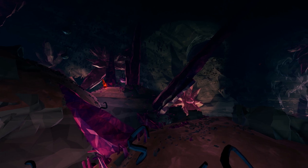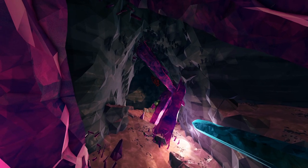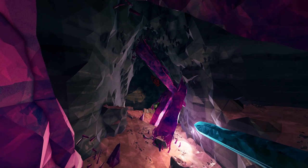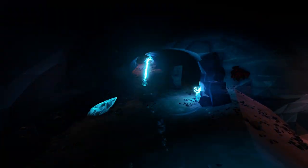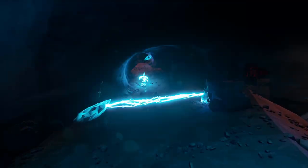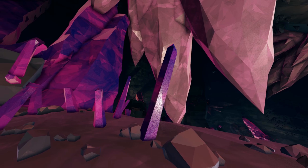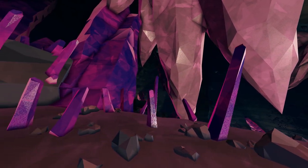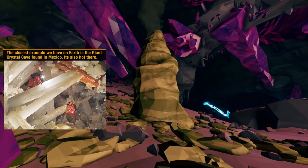First on the list is the crystalline caverns. These aptly named caves consist of giant crystal formations and solid stone walls. While it can occasionally have rooms dotted with electrified crystals that can shock you with arcing bolts, this biome has the least environmental hazards to worry about. That isn't to say it's not interesting. The crystals here took millions of years to form under precise, stable conditions — those being high humidity, pressure, and heat.